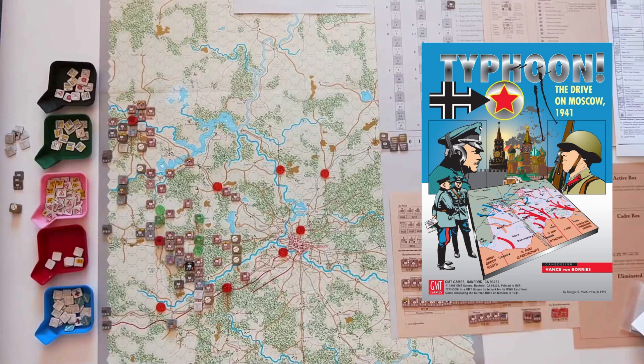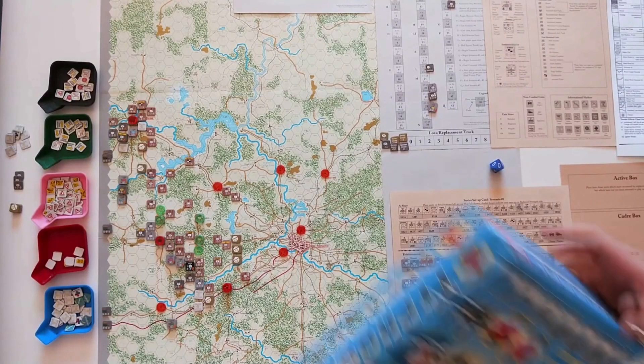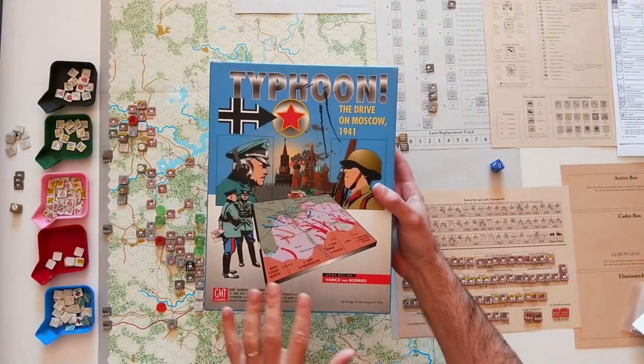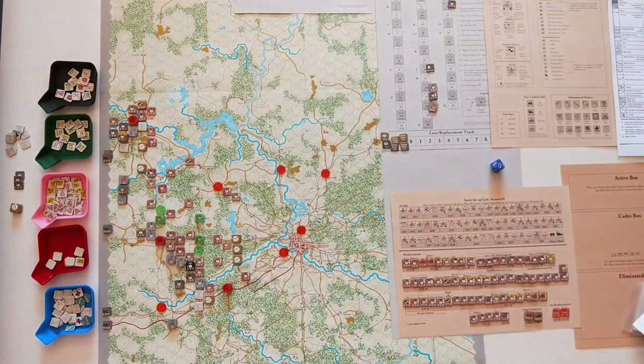G'day folks and welcome to this session report from Typhoon. This was published by GMT Games in 1995, designed by Vance Vaughn Burries and part of that East Front series. This is Scenario 1, Last Gamble for Moscow, which runs from Game Turn 24 through to Game Turn 35, roughly from the 15th of November through to the 8th of November.